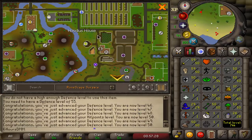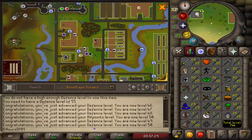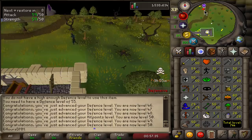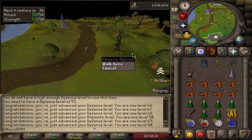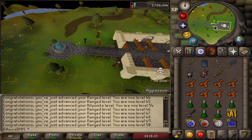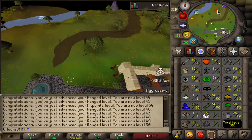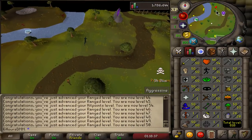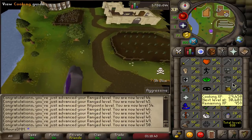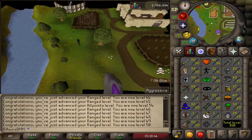Let's get 50 defense — 50 defense done. Now heading to the cooking range just above here to get 60 cooking by cooking about 124 tuna. Actually wait — I need to get 50 range first, I forgot about it. And there we go — 50 range and 50 magic both done. I think I get 60 fishing now as well.